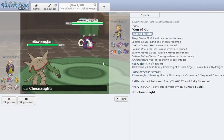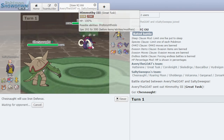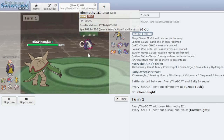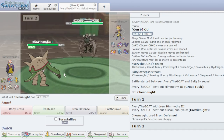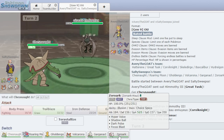We have a pretty solid matchup here actually. I think I'm going to Iron Defense — he'll probably Stealth Rock, if I had to guess, which gives us a bit of an opportunity to set up. He switches into Corviknight. I thought he would switch into Skeleridge, but honestly this is kind of fine by me. I do think we're going to have to switch out, but I'm going to have a very safe switch — he's probably going to Brave Bird, which is going to do nothing to most of my Pokemon.